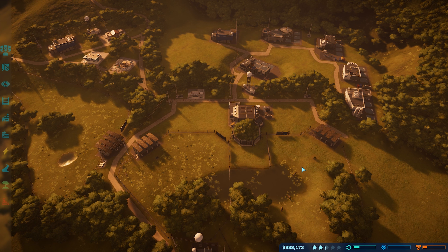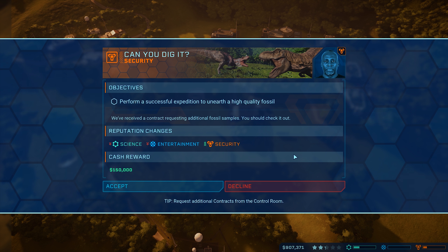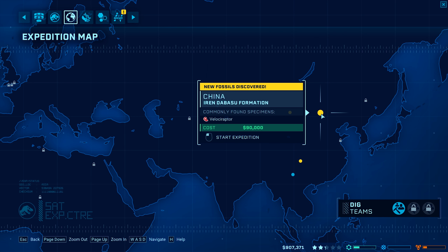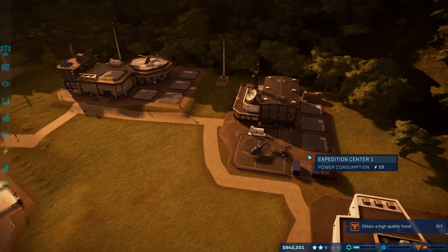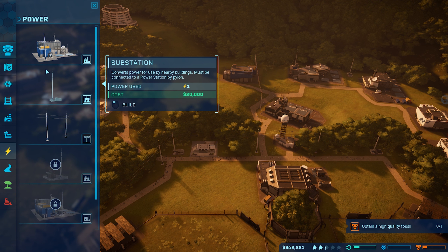And we're back. We finished that contract and we got quite a bit of money — it's going to go away pretty quick too. Consider this contract part of us always being ready. I can do that; I'm planning on doing that right this minute. Go find us a high quality — grab a Velociraptor, couldn't hurt. It would probably take us a couple expeditions anyway. But number one, we need more power.